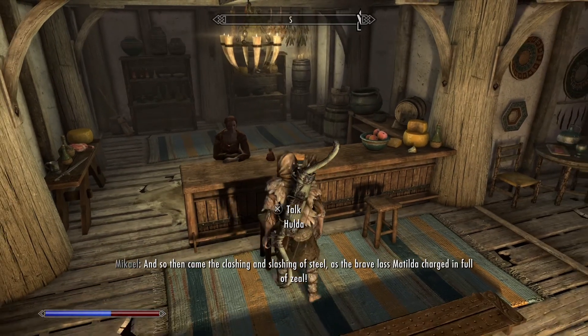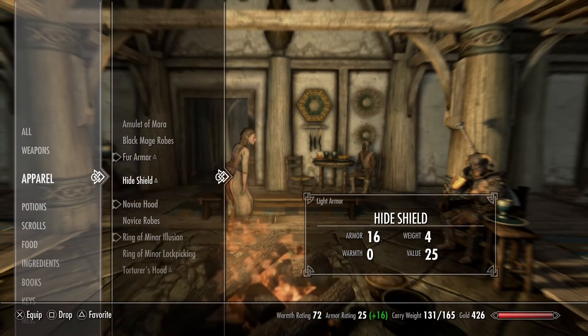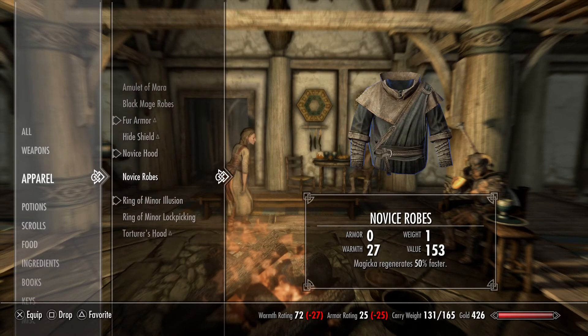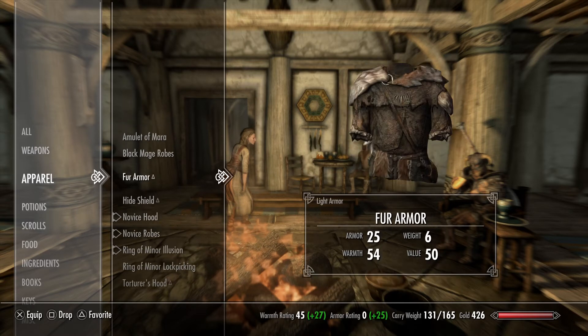I mentioned earlier that you can become cold, and it will reduce your health. When you access your armor menu, you'll notice that everything has a warmth value next to it — that's how susceptible you are to cold. If I had fur armor on, I'd be less susceptible to cold than if I were wearing my novice robes. Since fur armor has a higher warmth rating, you can go into colder climates without getting cold as quickly.